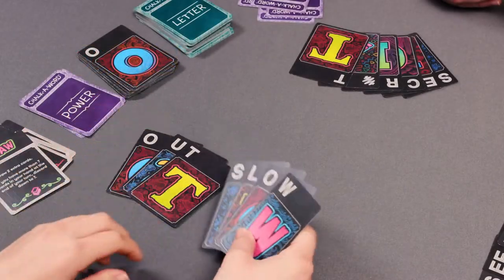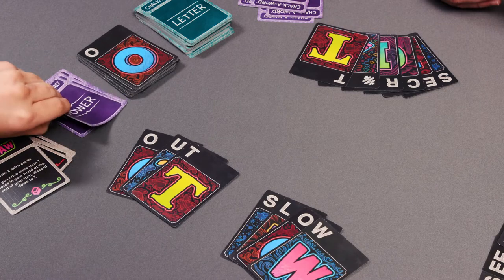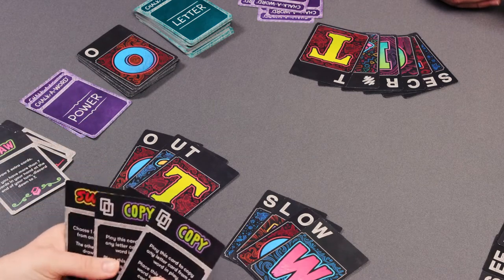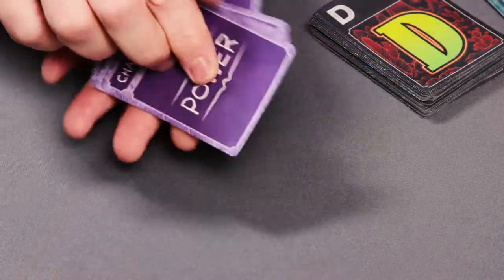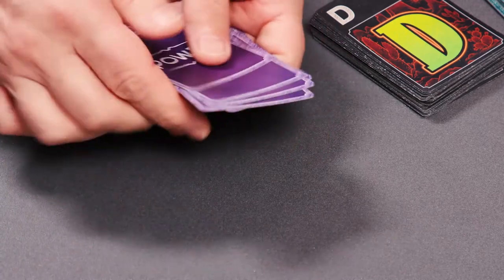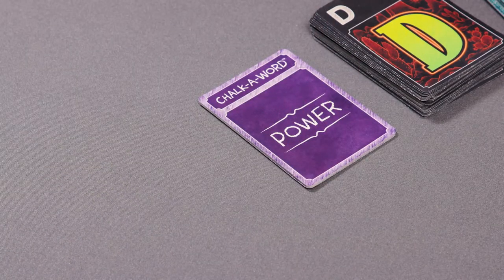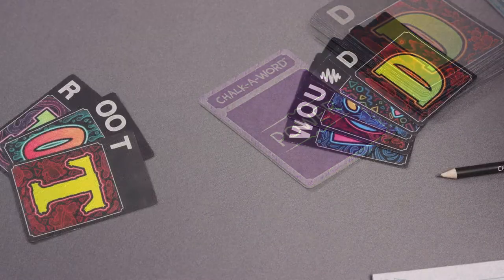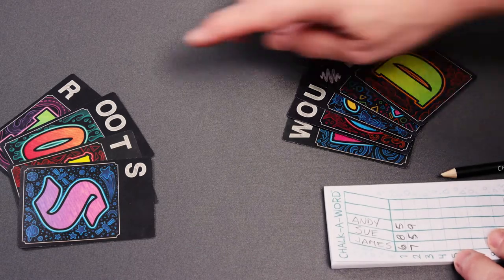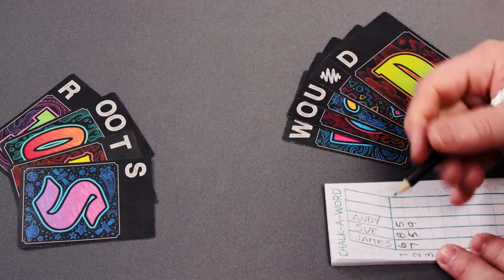Finishing a turn: If a player uses all of their letter cards during their turn, they may draw an additional power card. If there are no available cards in the power draw pile, reshuffle the cards to create a new draw pile. If there are no power cards in the draw or discard pile, the player will receive the next power card played after it has been discarded. When a player has finished their turn, add up their score and write it on the score pad in the field for the current round. It is then the next player's turn.